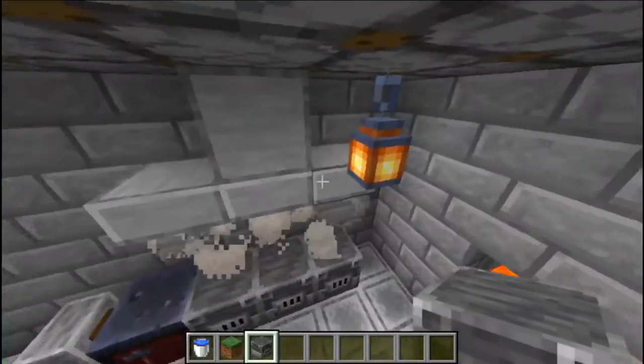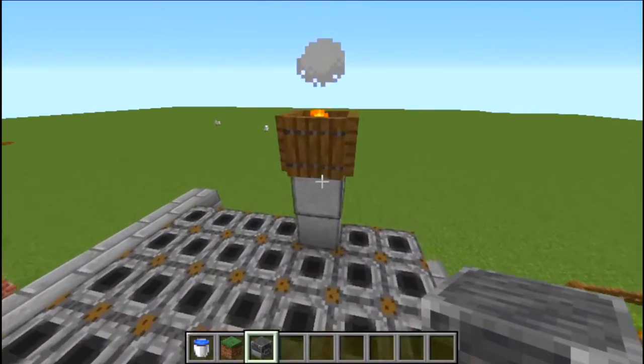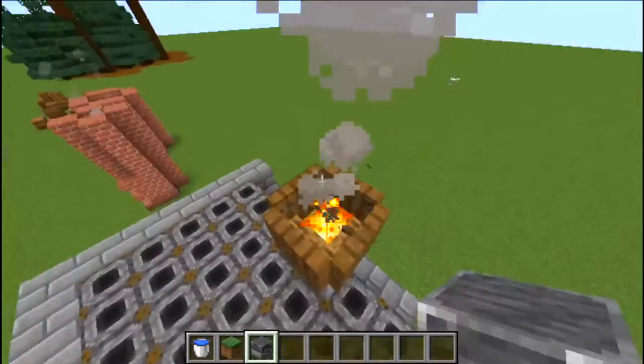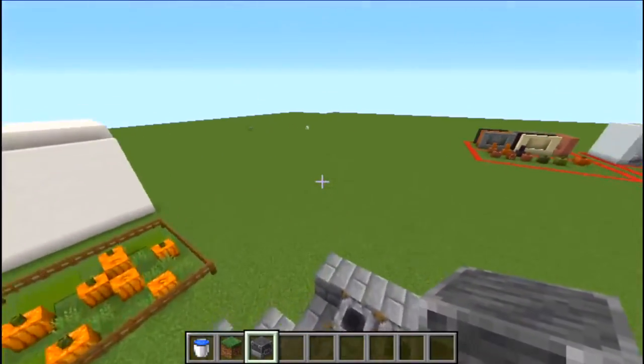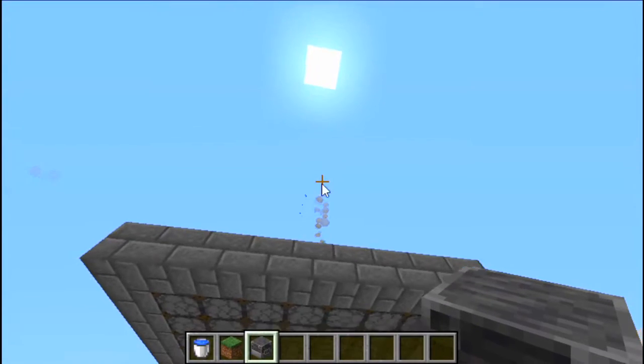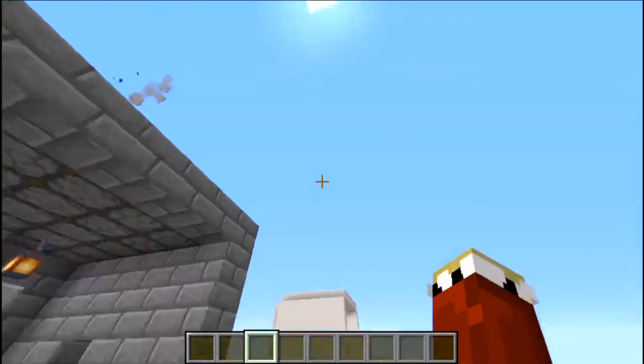And then we've got this setup right here which leads up to a chimney with a campfire on top, to give the illusion that smoke is being drawn up there. I think it's a really nice hack — you should try it.